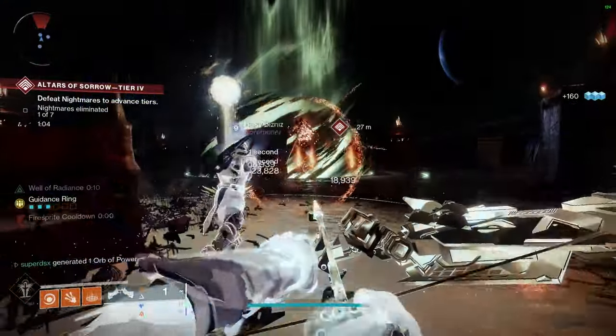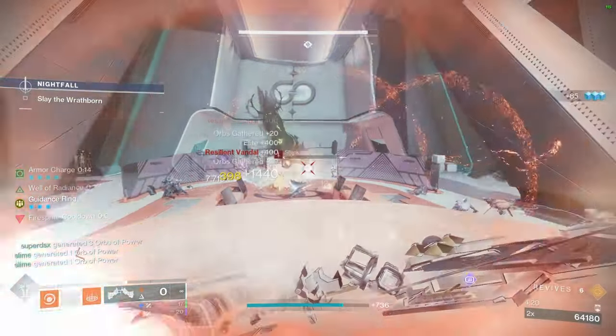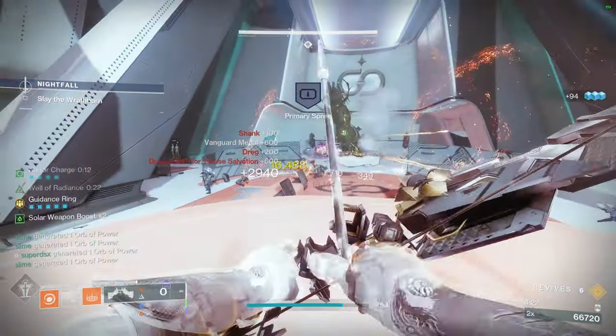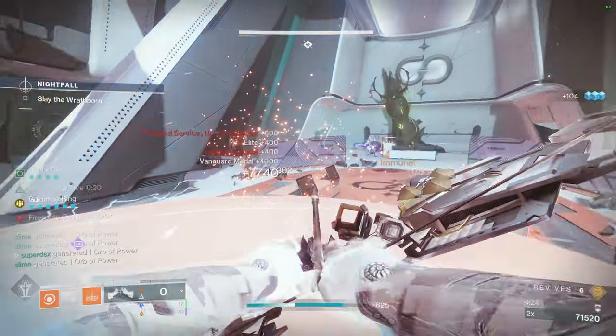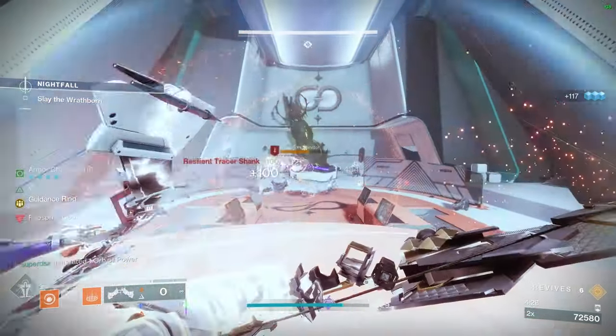This Well Lock build can cause ignitions with every solar weapon kill with a very minimal setup required. The only things needed to make this work are Well of Radiance, Ember of Combustion, and a solar weapon. But I'm going to show you a build that can make this interaction even better and also be useful in GM content.